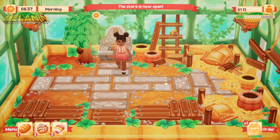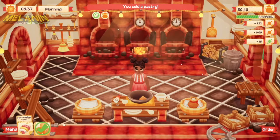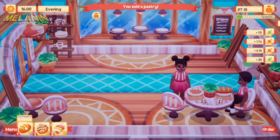The tagline for the game is: grow ingredients in the greenhouse, bake pastries and sweets in the kitchen, serve customers in your own store. So let's dig in — did you see what I did there?